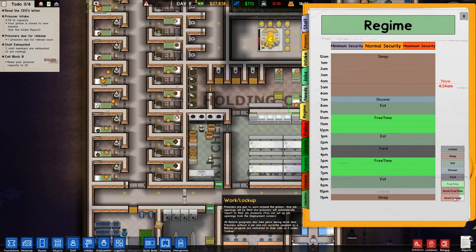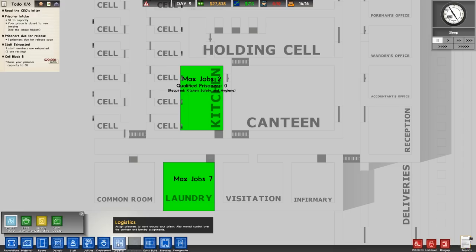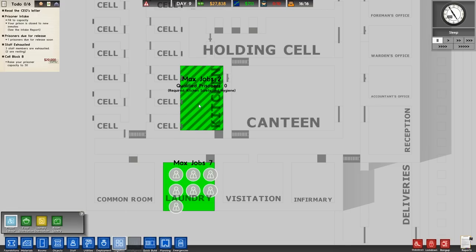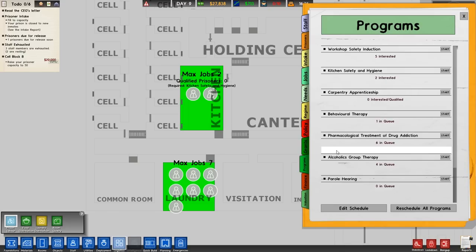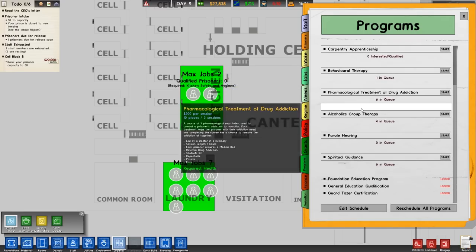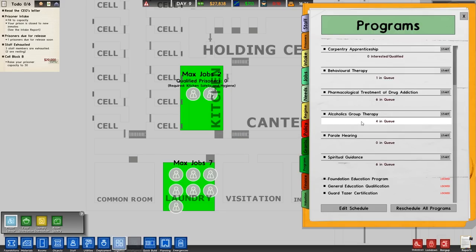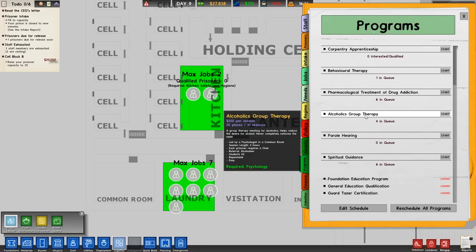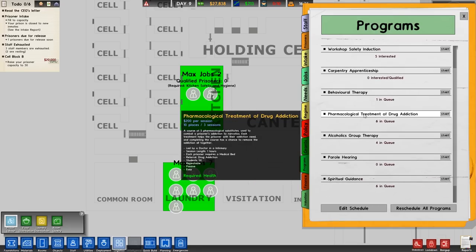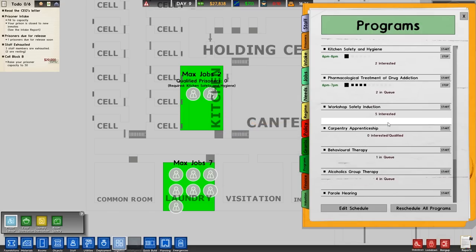Actually, we're going to change it — we'll do work/free time right there so we can assign a few people to the laundry. Then we can start doing some programs: kitchen safety — we'll just do one. Parole hearing we can't do without a parole room. Spiritual guidance we can't do without a chapel. Alcoholics group therapy led by a psychologist in a common room requires chairs, which our common room doesn't have. But we can do the program led by a doctor in an infirmary with a medical bed — we'll give them that. Soon, prisoners will be working in our kitchen as well as the laundry.